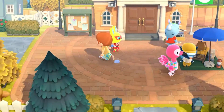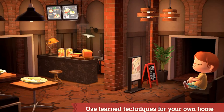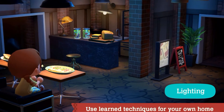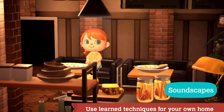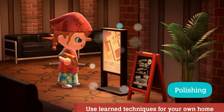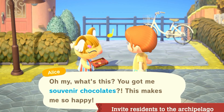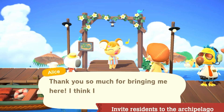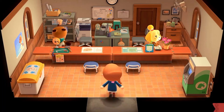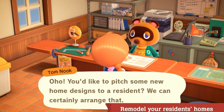Design techniques acquired while working with the Paradise Planning Team can be used on your island — experiment with partition walls, counters, pillars, lighting, and soundscapes. You can also polish your own furniture to spruce up your home. By gifting your residents a special souvenir from Paradise Planning, they may become interested in what the archipelago has to offer and even ask you to design a vacation home for them. Someday, after you've designed a certain number of homes, you might even be able to suggest home remodels to your island residents.